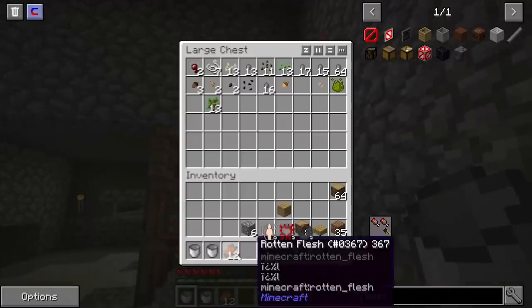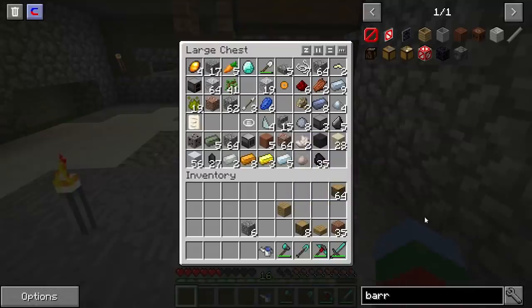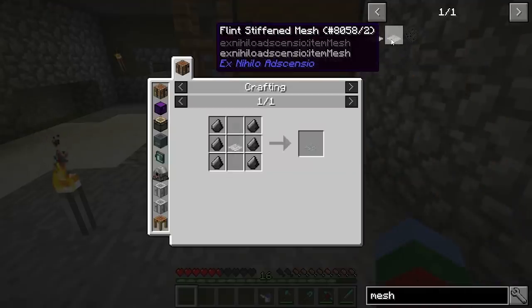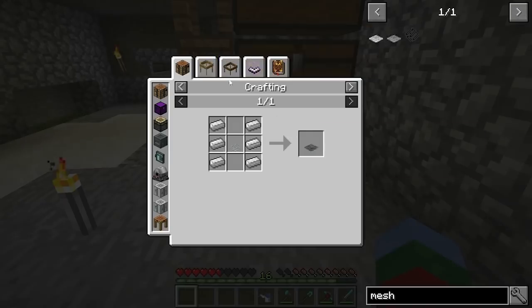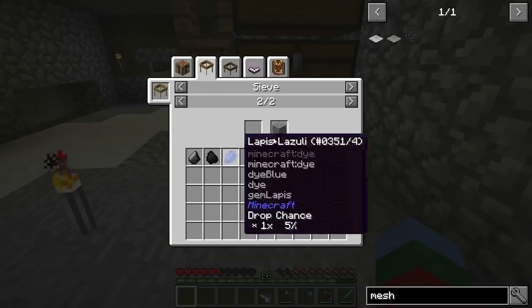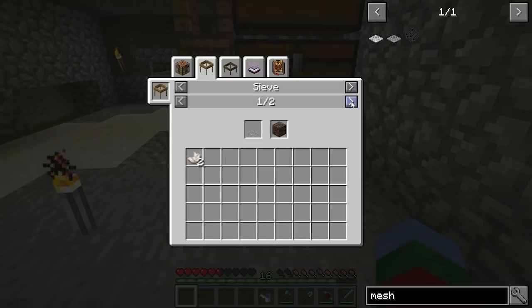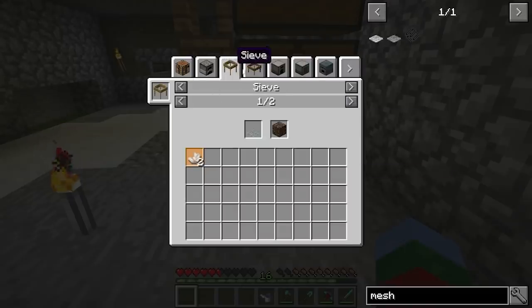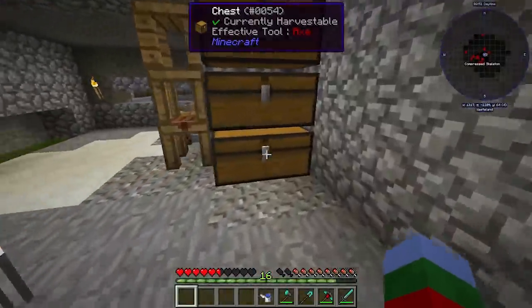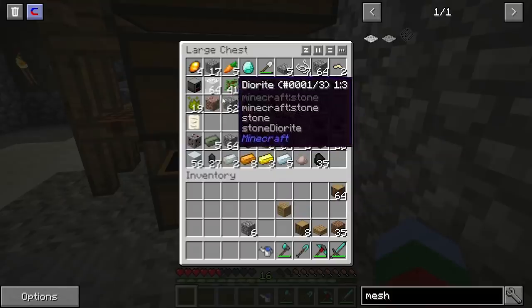If you remember from the last episode, I had to disable some sieve meshes — I didn't really want you guys using certain ones. I've now enabled the flint mesh, and I want to make sure that while I'm here, the flint mesh is the only viable way to get quartz or diamonds, so I'd rather you have that one instead of some of the others.